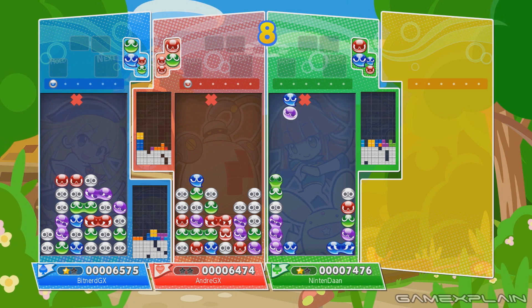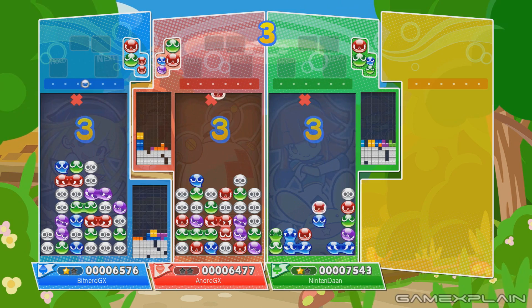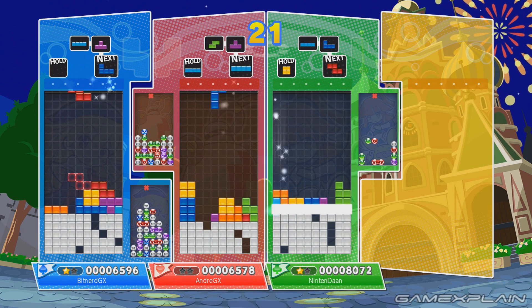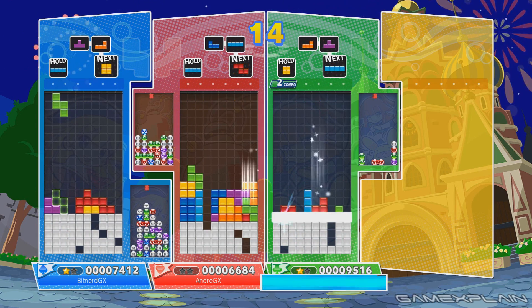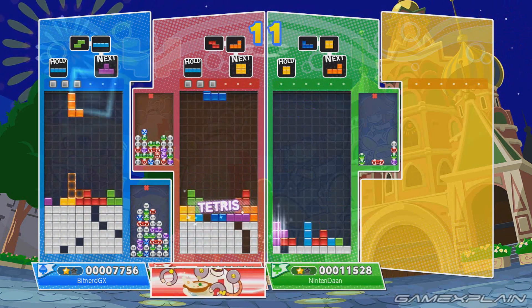Swap Mode might be my favorite of the bunch. As the name implies, the board changes from Tetris to Puyo Puyo at set times. Each board is separate, but lose on one and it's a total game over. There have been some tense moments where I was succeeding on one but failing on the other and attempting to recover as best as I could. It really keeps you active by switching things up.